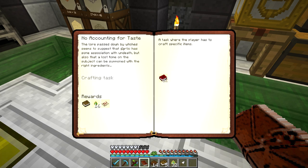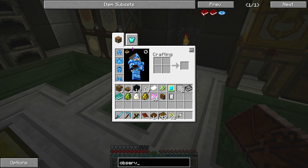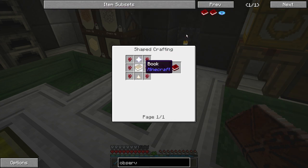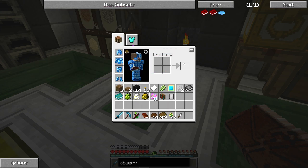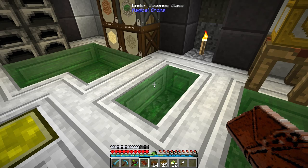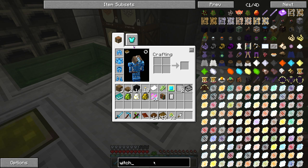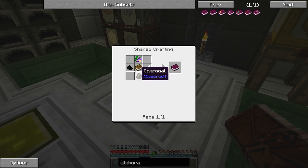Observations of an Immortal — the lore passed down by witches seems to suggest that garlic has some association with undeath, but also that a lost tome on the subject can be summoned with the right ingredients. It requires a nether star, so that's out of my reach currently. Witchcraft — Collecting Fumes. It needs Belladonna, black dye which I have, charcoal, and feather. I don't think I have any charcoal.